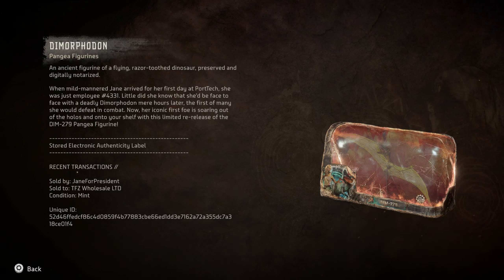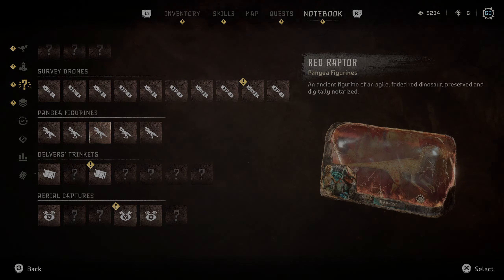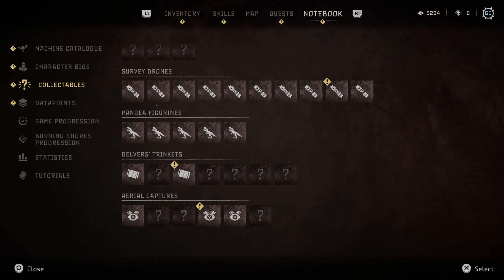A mild-mannered Jane arrived for her first day at Port Tech — she was just employee 4331. Her iconic first foe is the Dim-279 Pangea figurine, so that number is 4331. For the green raptor figurine the number is 115. He cleverly expanded about 1051 of the deadly beasts, so that's 1051. This one says 378 portals — the crimson-scaled red raptor 125 scale model. Then we have 6837, and finally 785.